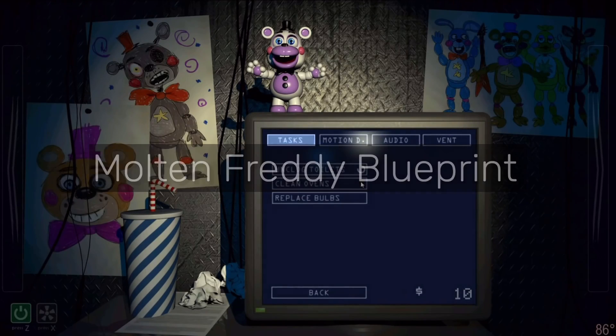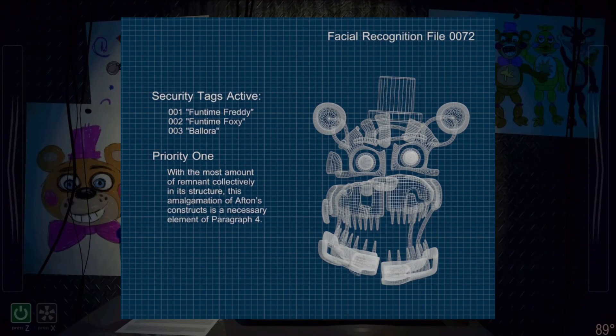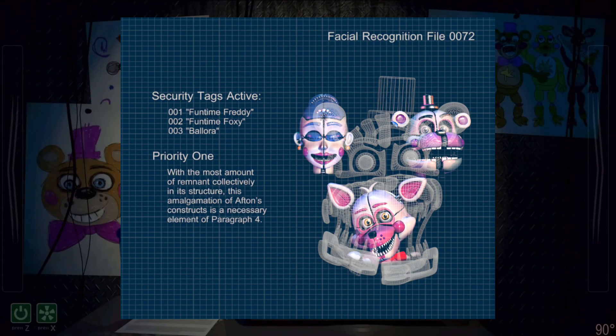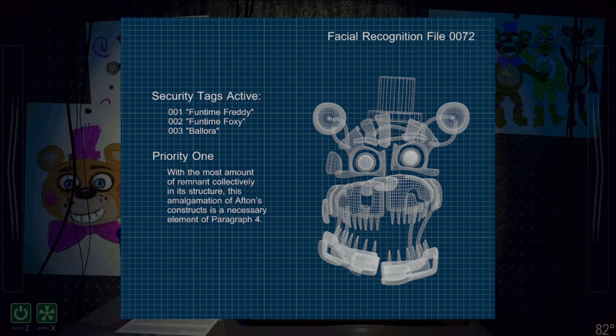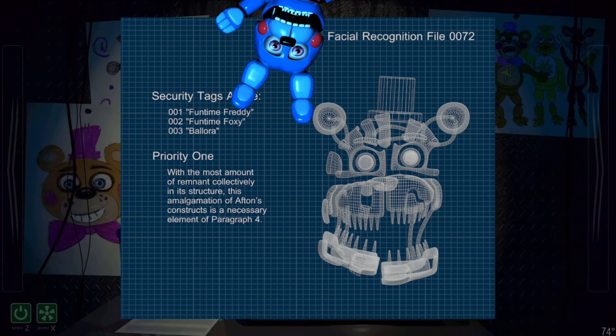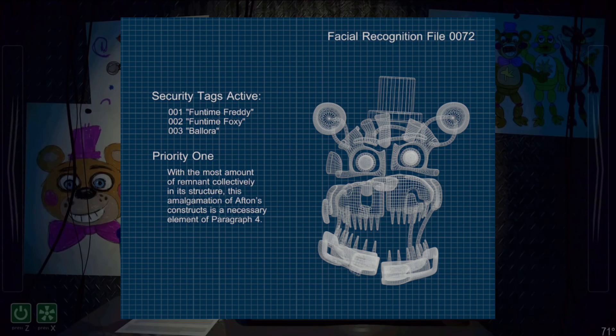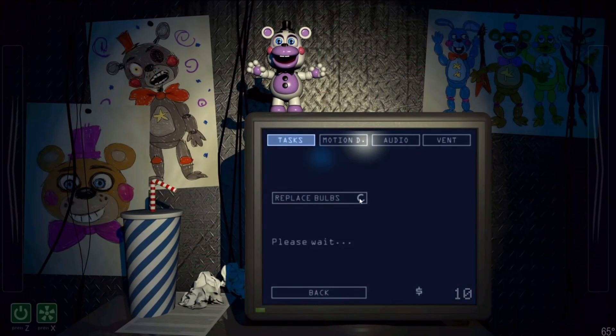The "Molten Freddy Blueprint" refers to a blueprint found in the files of FNAF 6. It shows Molten Freddy — a mix of Ballora, Funtime Freddy, and Funtime Foxy — and lists the remaining animatronic security tags as being active. This is also one of the first mentions of Remnant, which would become super important, and the first mention of Paragraph 4, which remains unclear in meaning.